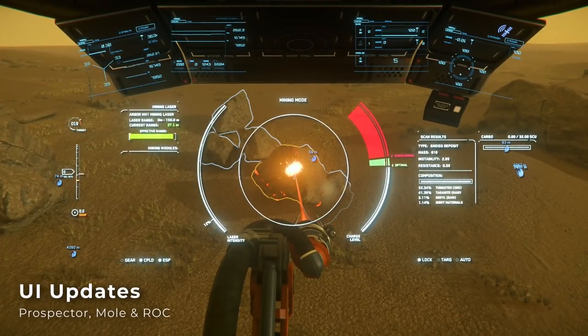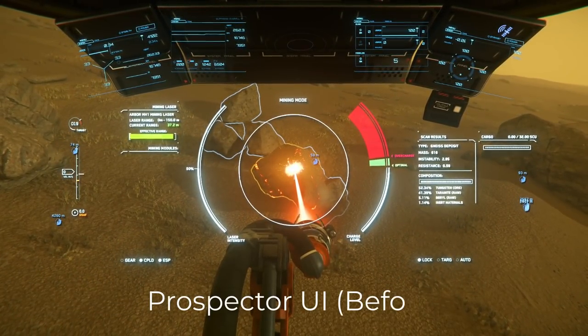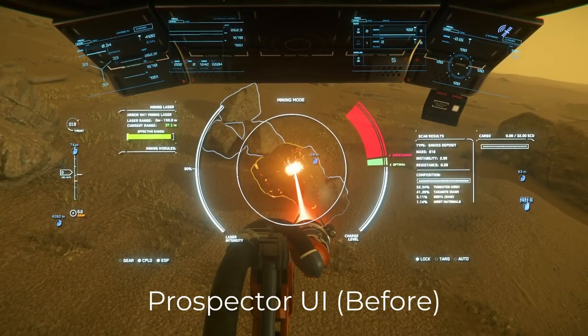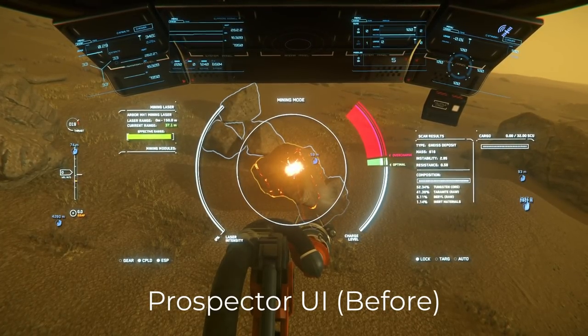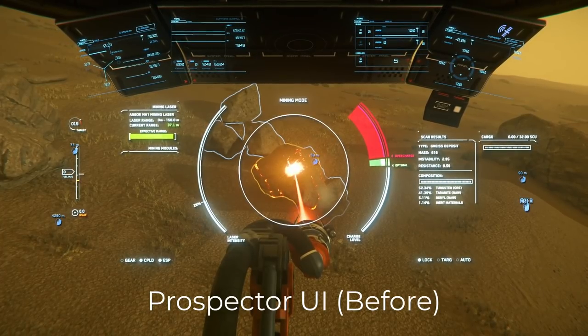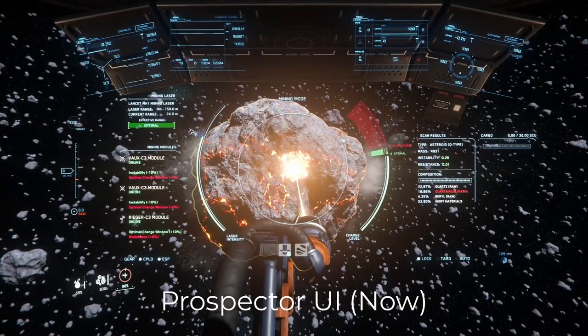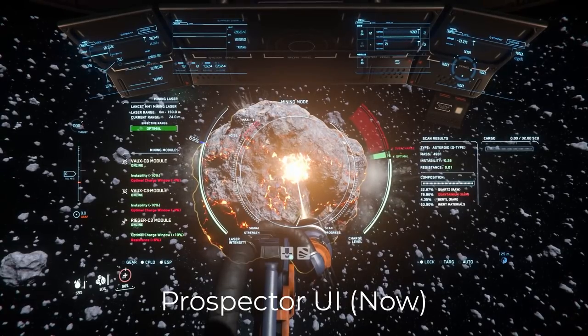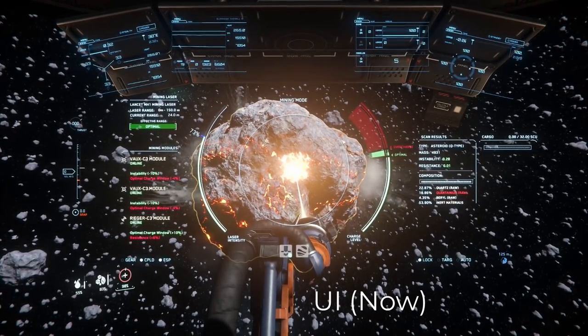Next, for UI updates: the Prospector mining UI has been fixed. This has been one of the top complaints I've heard from other miners since around 3.14 when the UI initially broke. The HUD was washed out and blurry, making it difficult to read the numbers on the display. Now it's back to a clean state where everything is legible. This particular issue had a lot of people abandoning the Prospector because it was too much to work around, so I'm glad that it's been fixed.